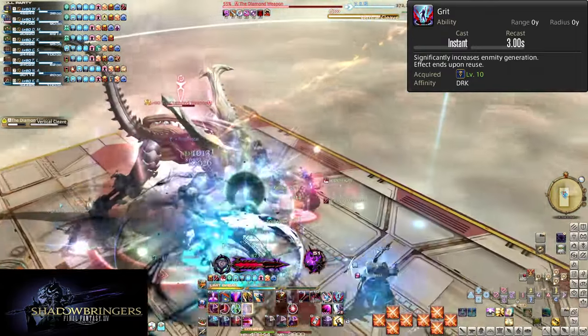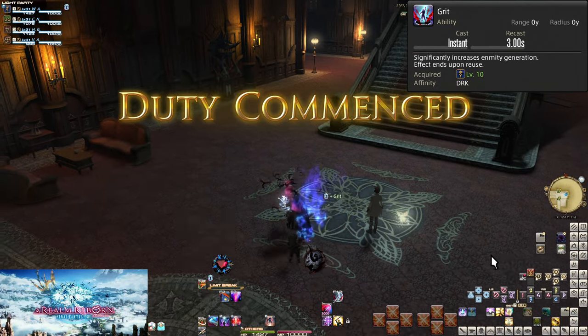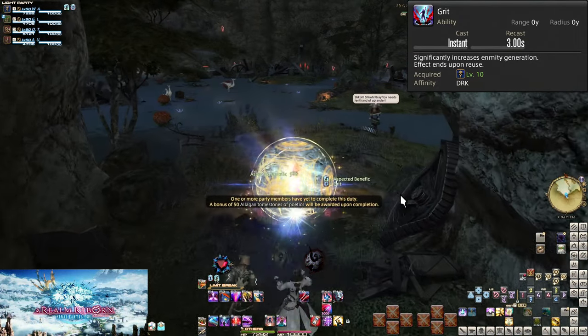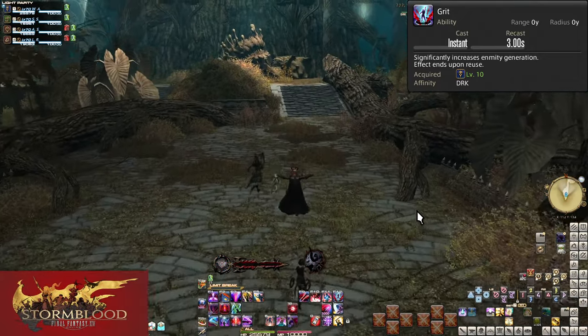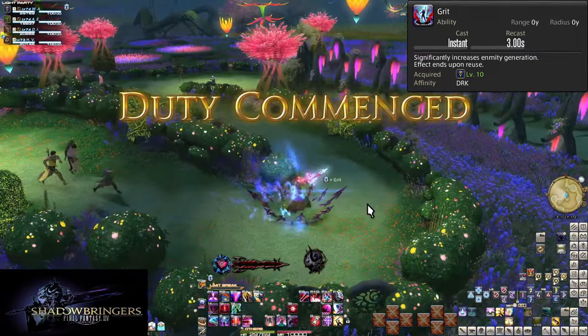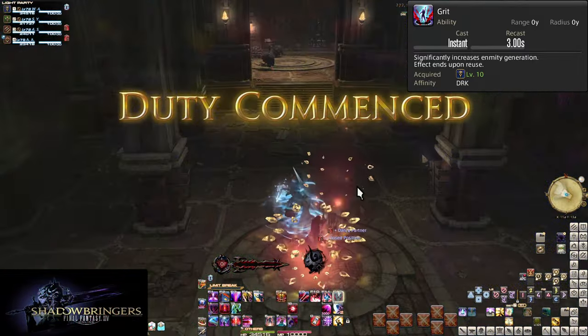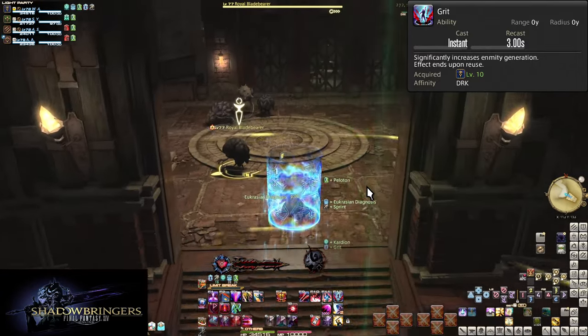Bosses should always be facing away from the party. The main worry is when you level sync with lower-level duties. You will quickly level up and doing roulettes will give you synced content like Sastasha. Any time you go into a duty with syncing, Grit will need to be turned on. Every single duty you do that isn't your current level, hit Grit the moment you can. Otherwise, just turn it on and enjoy being eaten alive.